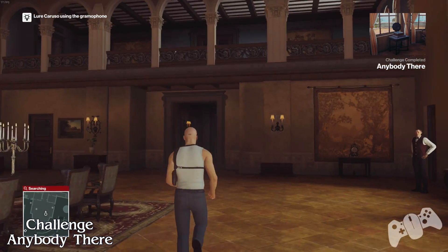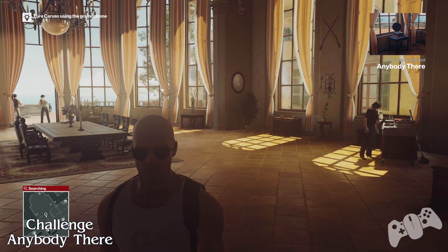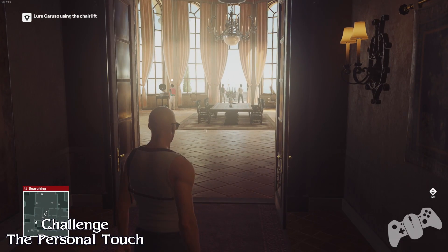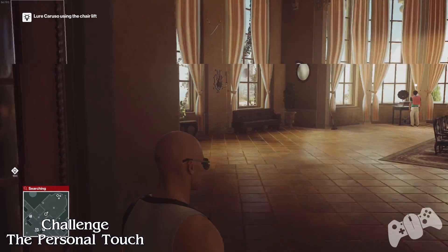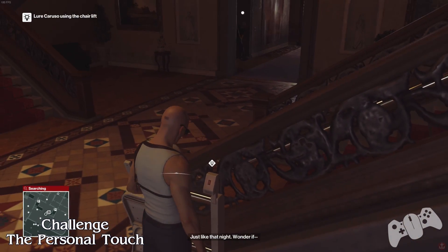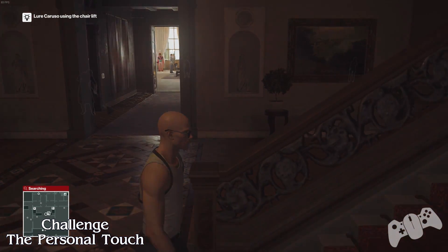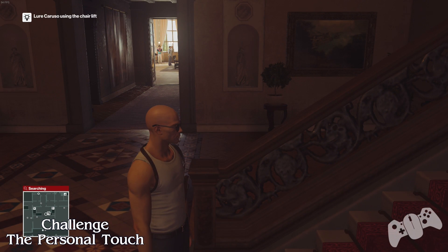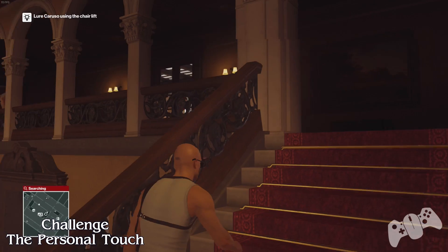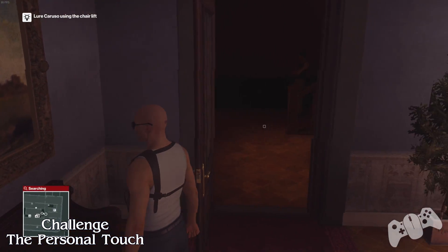Anybody there — there we go. Now just follow the steps that it tells you to do. It will tell you to use the chair lift to distract him. Be careful when you do that because the guards will be around you and may find you suspicious. Just stay around here until he actually starts to run in your area. The next challenge we'll get will be the personal touch.